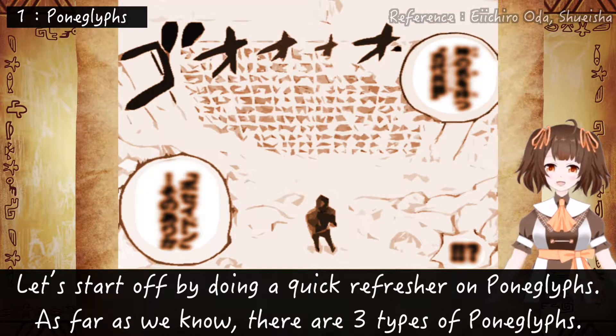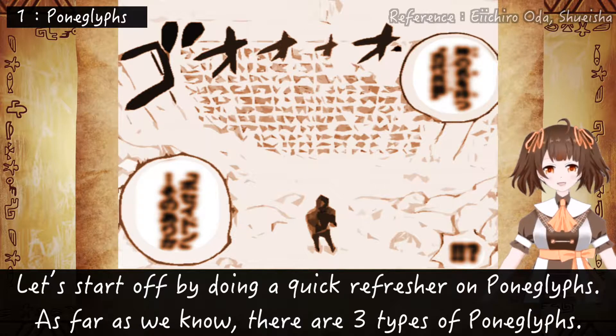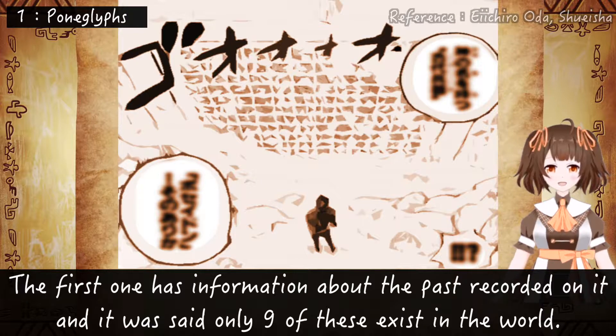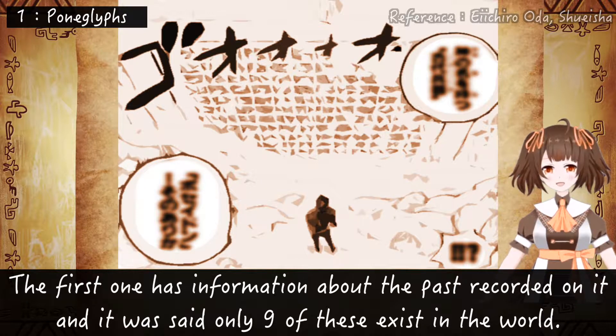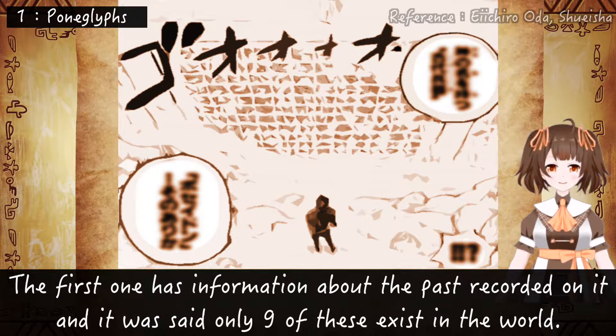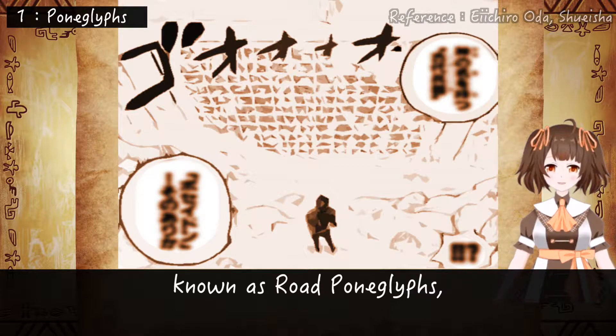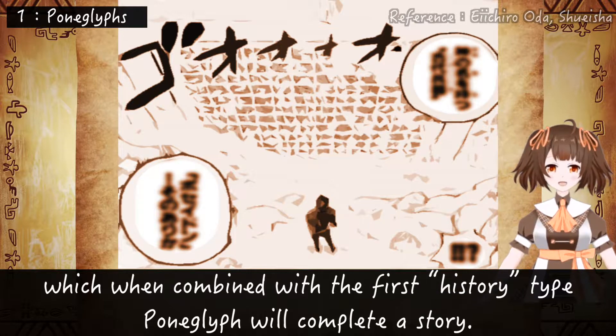Poneglyphs. Let's start off by doing a quick refresher on Poneglyphs. As far as we know there are three types of Poneglyph. The first one has information about the past recorded on it, and it was said that only nine of these exist in the world. The second type are the four Poneglyphs that contain the information on how to get to Raftel, known as Road Poneglyphs, which when combined with the first history type Poneglyph will complete a story.